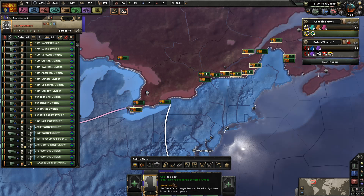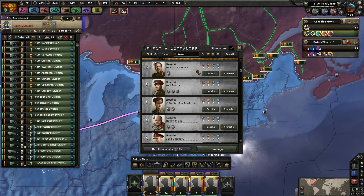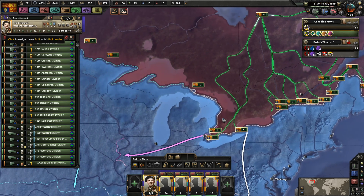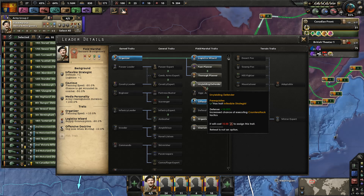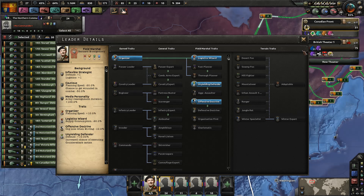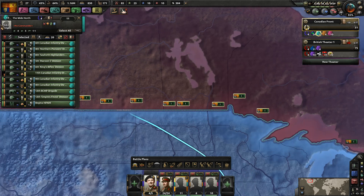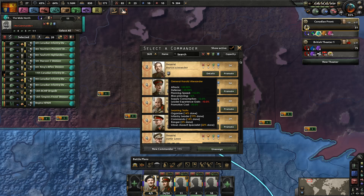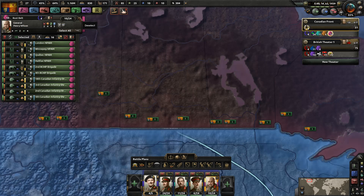All of you I want under a new field marshal. Who are we going to pick here? There was somebody who had a promotion reduction cost — Old Monty himself. Let's grab him. Let's make him an unyielding defender — that's a unique trait that only he would have access to. As for the men under his command, let's put Richie over here because there are some motorized — let him get his feet wet. We got Herald as well. Let's just assign them whoever — it's not too big a deal.